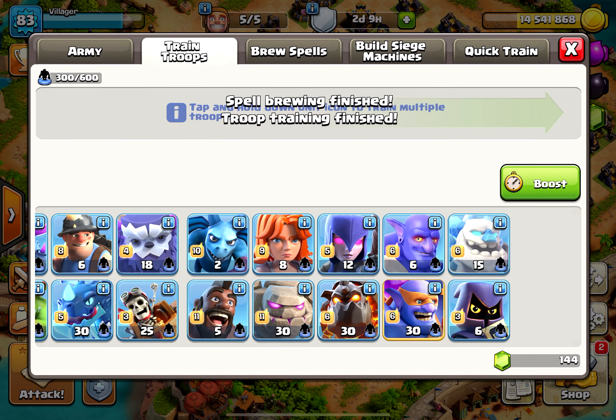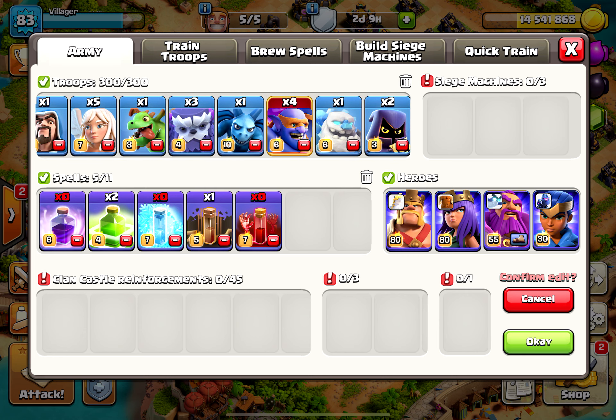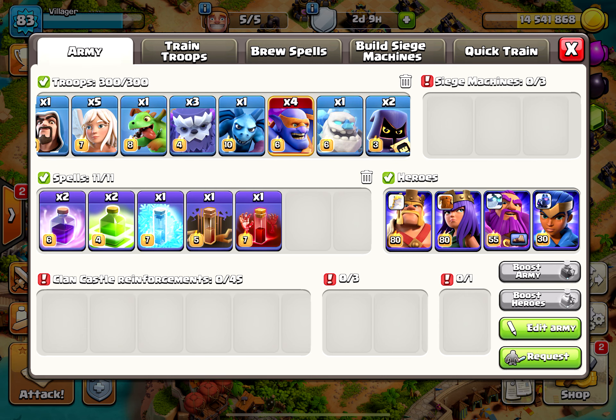Players will no longer receive returned resources when donating to a clanmate. Donation refunds from clan perks have been removed. Events will no longer discount training for troops or spells. Elixir loot in Legend League has been reduced to match gold loot.